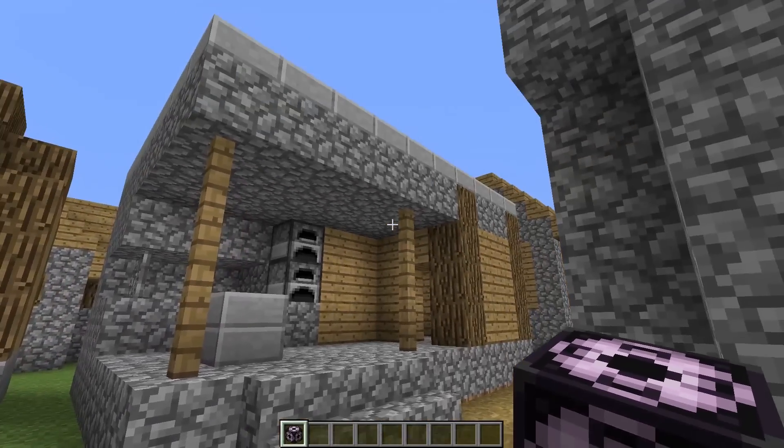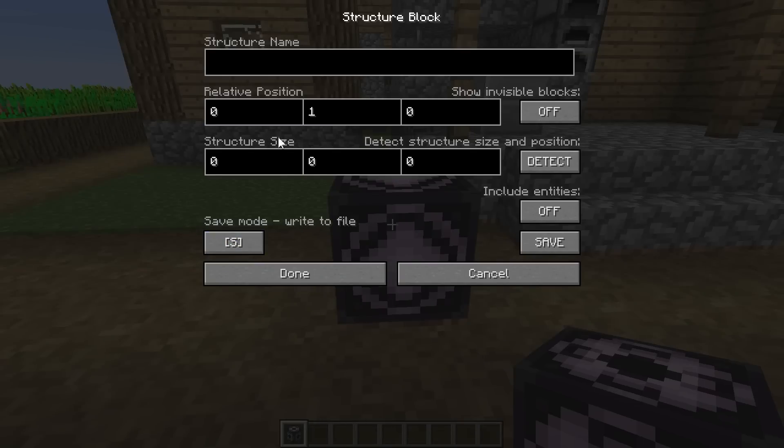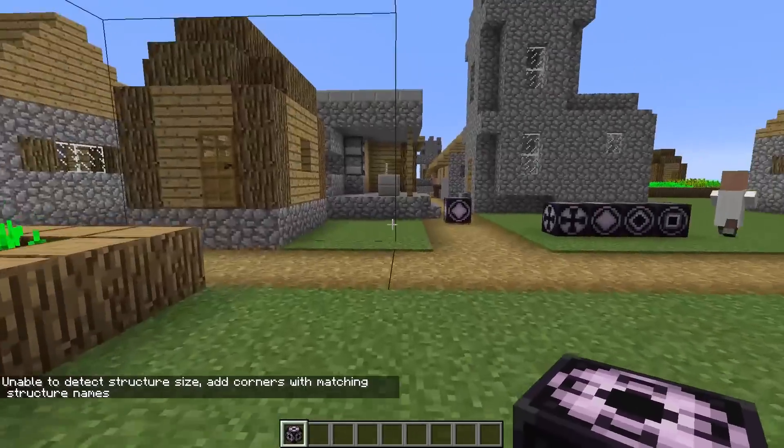So let's go ahead and save something. We're going to save this forge. First, let's put down a block and move it to save mode. We're going to have to give it a name or it will not save, so we're going to name this forge. Then you choose a relative position — this is where your selection is going to start. I'm going to guess five on X, zero on Y since it's on the level I placed the block, and maybe three on Z. Then you can hit detect and it will make a bounding box showing your selection.